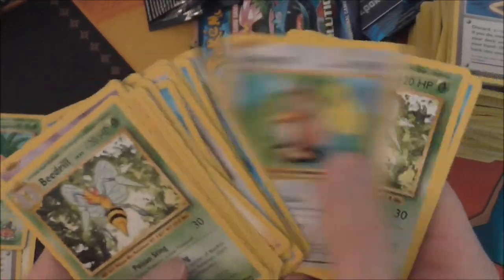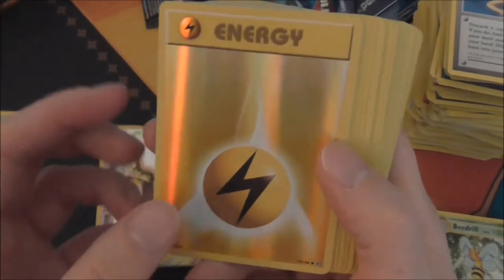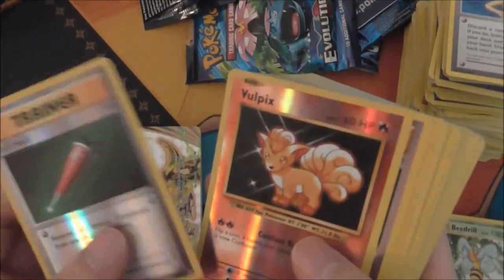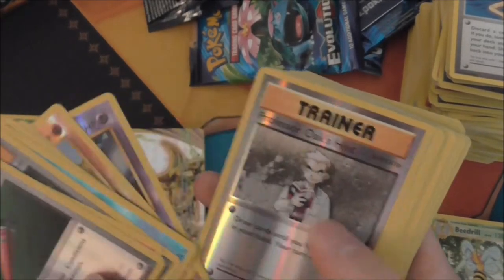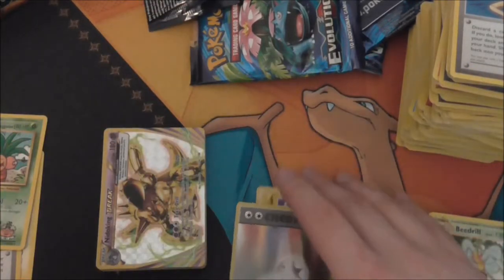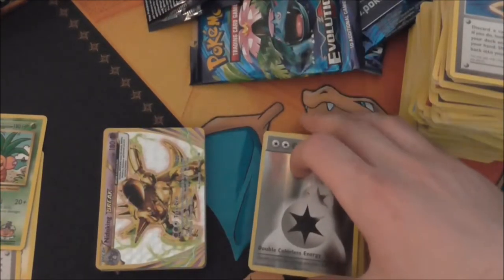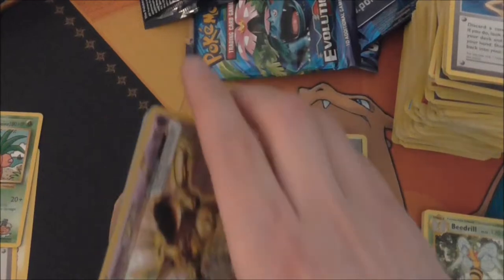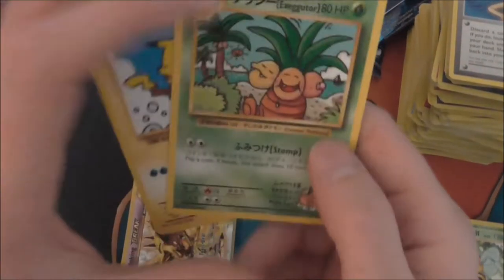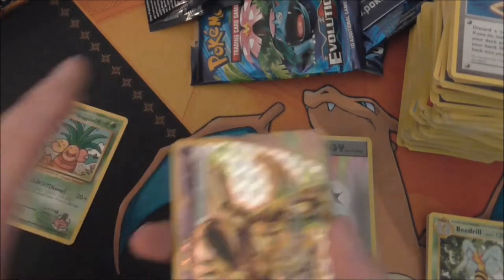I wonder how many Beedrills I got — only two. Beedrill seems to be my most common rare to pull. For the reverse holos, how many energies did we get? We have a Lightning energy, a Beedrill reverse, Fighting energy, and a Double Colorless. We also got a Charmander. So we got four of the full art reverses — and I believe Double Colorless is the most valuable full art that isn't a holo. For the secret rares, we got Exeggcute, Surfing Pikachu, Here Comes Team Rocket, and Flying Pikachu. I don't think we got Doduo but I've got a few of those already.